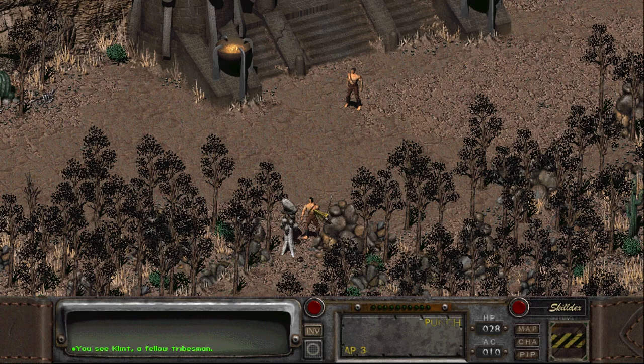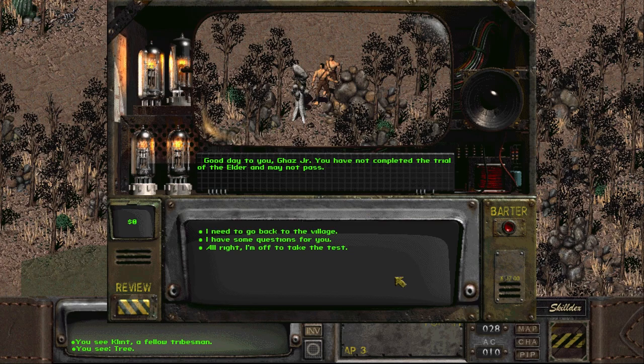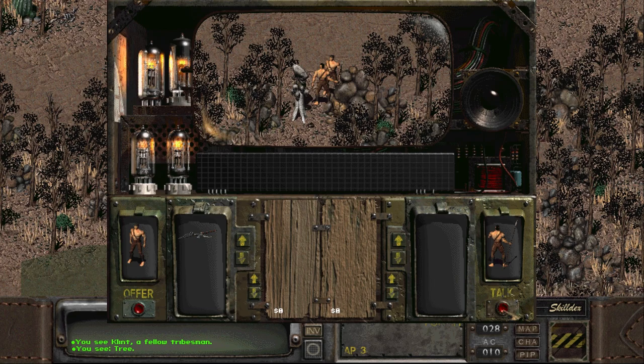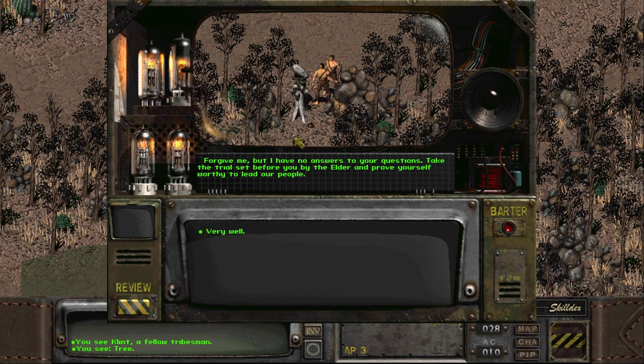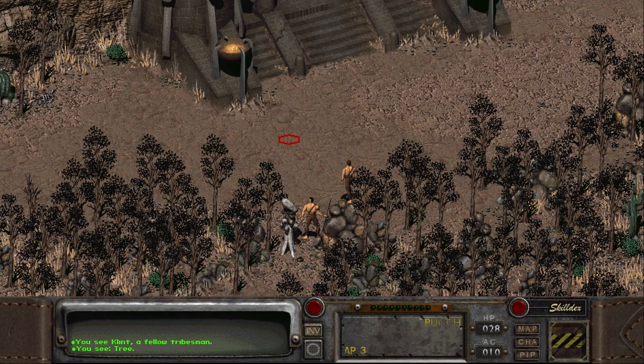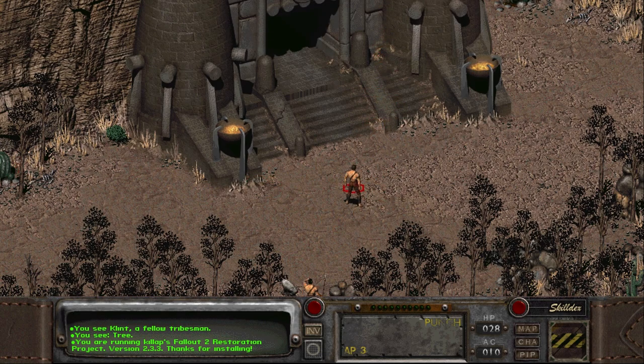We see Clint, a fellow tribesman. He says we have not completed the trial of the Elder and may not pass. I've got some questions, but he has no answers. I need to get in the habit of bartering before I talk to people, because apparently there are a few characters you can get some stuff from — but only if you bother to barter first. Also, just so you know, there's a rock right here which tells you the Restoration Project mod is running. That's apparently how you can tell it's properly installed.